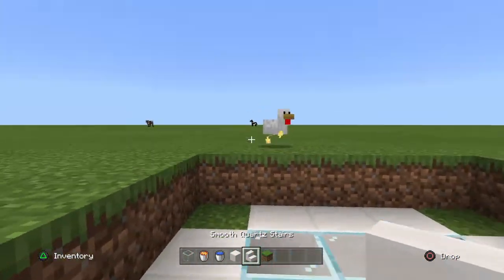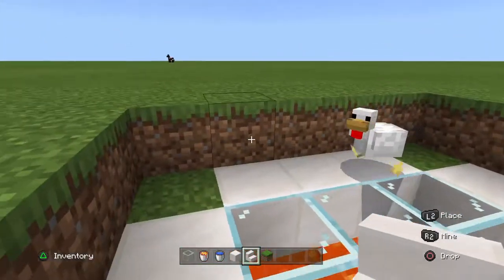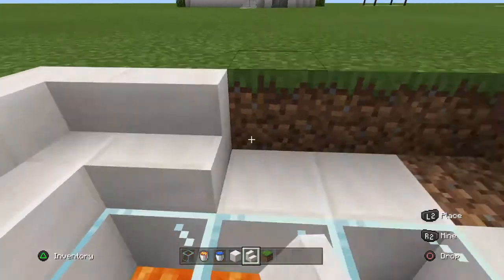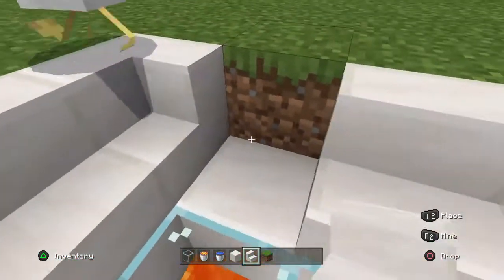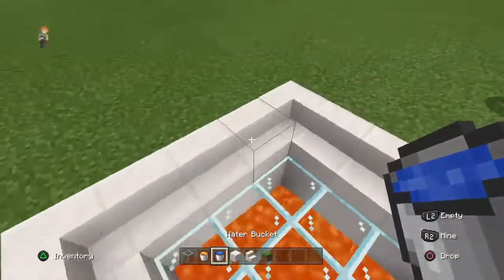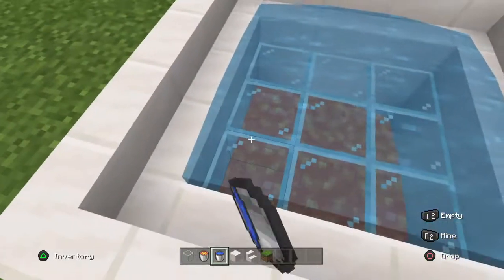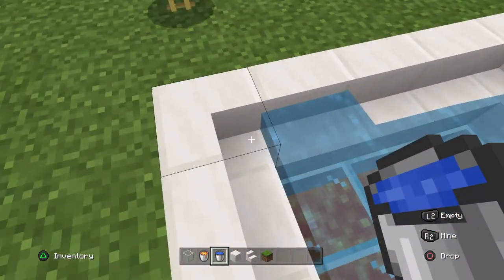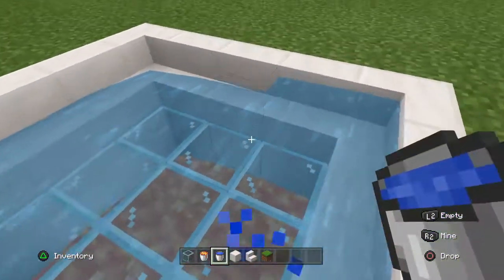Then take your smooth quartz stairs and go around this area with them. I'll have to wait for the chicken to move — you don't want to hurt animals. Then you want to fill the inside with water, like this. And now you want to place water on these stairs, like that, so it looks like you're sitting in the water.